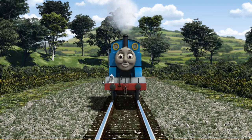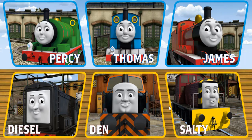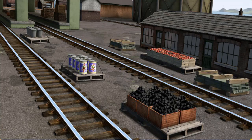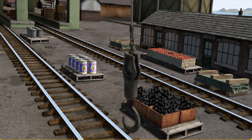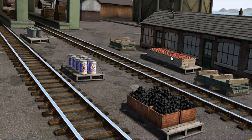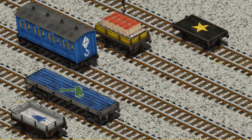Full steam ahead! A busy day at Brendam Docks. Thomas and his friends have many deliveries to make. Choose who will make the next delivery. Salty. Salty must deliver the crates of apples to Farmer McCall's farm. Show Cranky where the crates of apples are. There you go! Let's lift and load. Now the cargo must be loaded. Show Cranky where the yellow flatbed with a red X is. There you go.